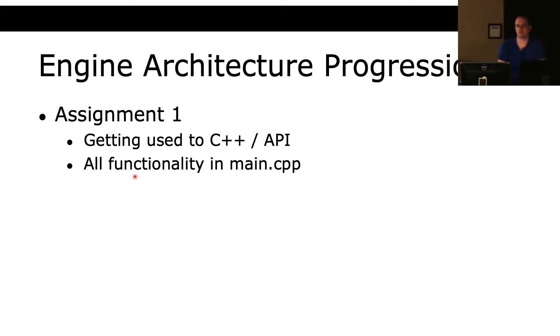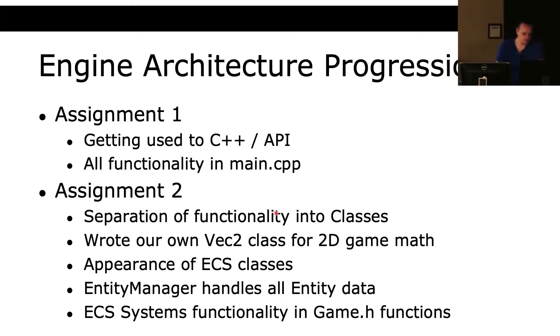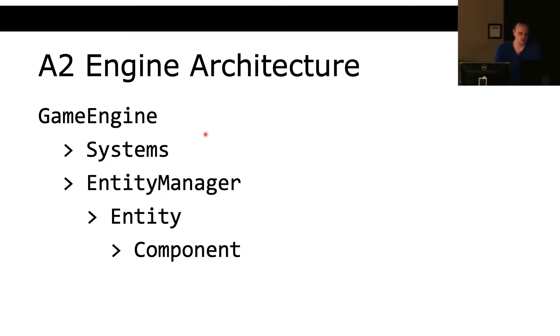As your programs get bigger, you get more files, more classes, more structures for managing the data. In assignment two, there's a separation of functionality into classes that do different things. We're going to write our own Vec2 class to do 2D game math. We see all the different classes related to ECS — components and entities — and we have an entity manager to handle all entity data. We have ECS systems inside our game class that handle all of the game mechanics.